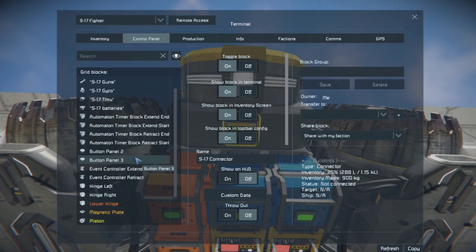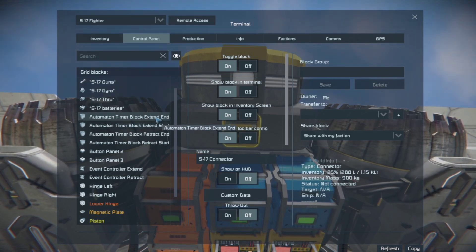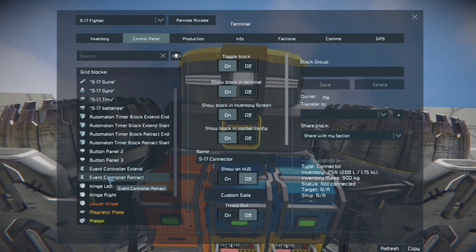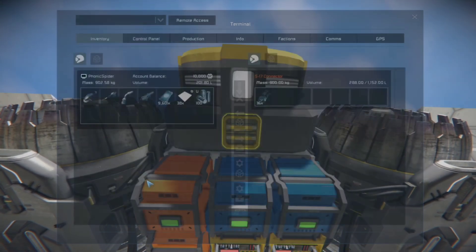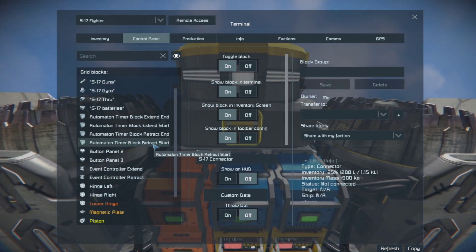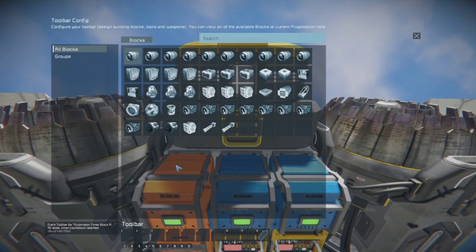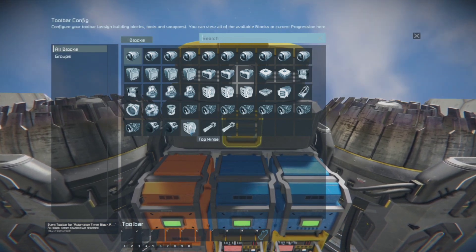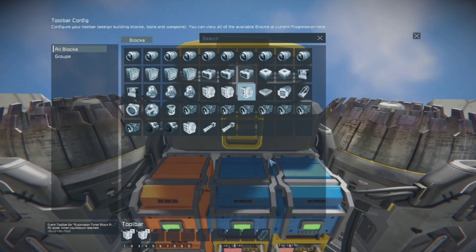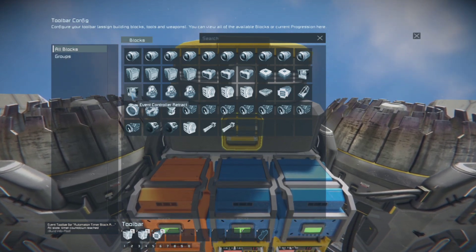I've already named the blocks to basically mimic what they're going to be doing: two timer blocks for extending — an end and a start — then the same for retracting, and an event controller for extension and one for retraction. Since we already have our landing gear extended, let's do the retract. For retract start, the delay is going to be all the way down. The actions are: the top hinge for the landing gear to reverse, the lower hinge to reverse, the piston to reverse, and then we turn on the retract event controller.